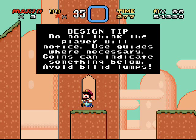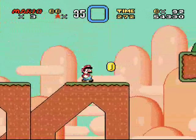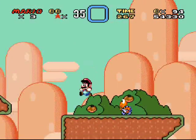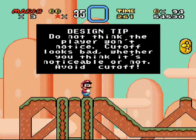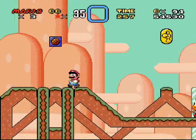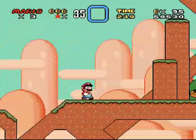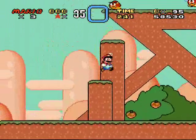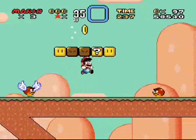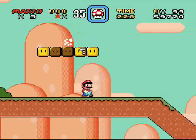Use guides where necessary — coins can indicate something below and help avoid blind jumps. Coins are definitely very nice for preventing yourself from jumping into a death when dropping down from somewhere. I don't see any cutoff over here — maybe he's not demonstrating cutoff here, he's just showing what good level design lines look like, whatever you want to call it. I'm not a designer, so I'm not very savvy in that department.